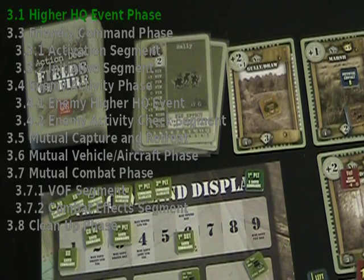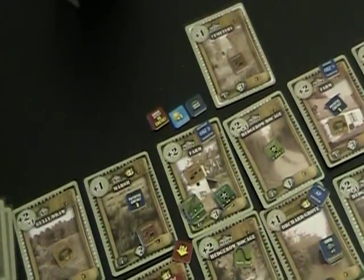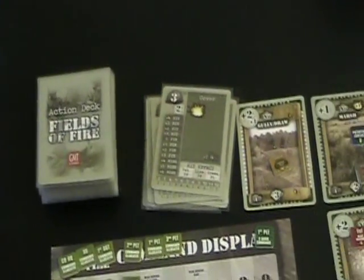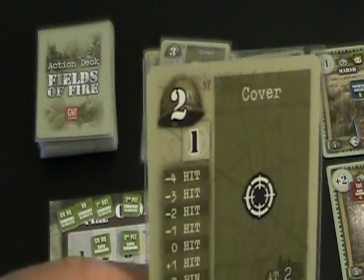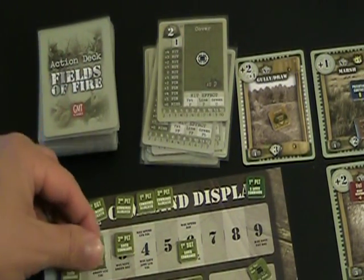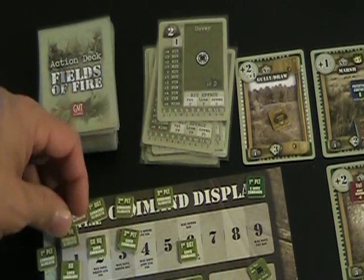Welcome back to turn 8. We start with the friendly HQ event check — we have no friendly HQ event. We are currently at no contact, and our CO is sitting in the staging area, which means he's in communication with battalion. We'll activate the CO: we draw a two, the CO is green for minus one, but no contact is plus one, so he gets two commands.